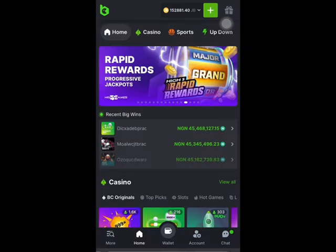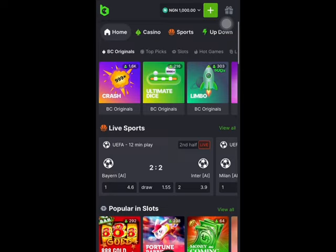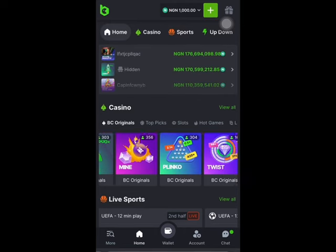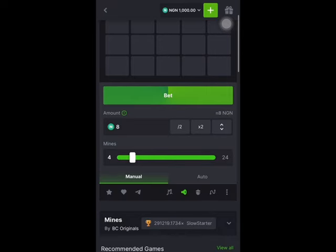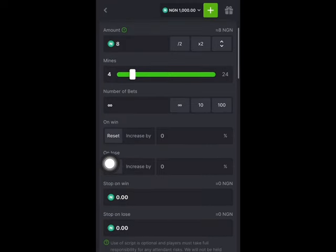The next thing to do is switch to your normal currency. To wager money on this platform you bet using your real money. Select any of the games — for this I'll be using Mines. I can use auto-bets. Scroll down and you'll see Manual and Auto options. I'll click on Auto and use four mines.